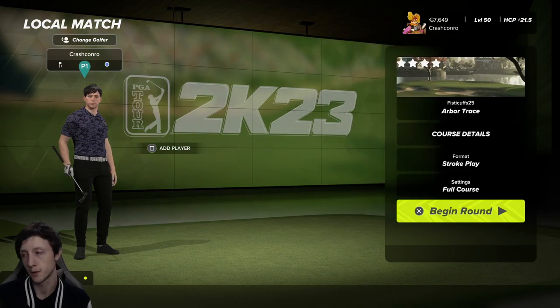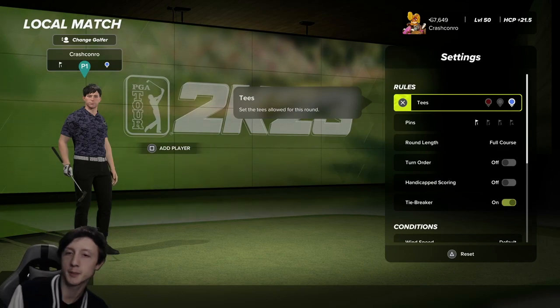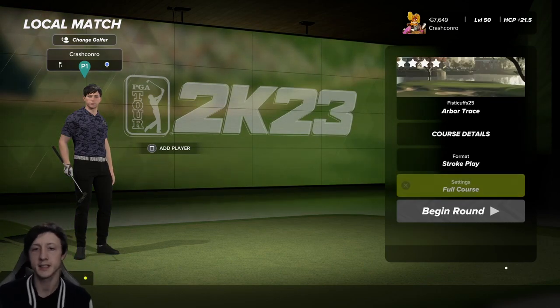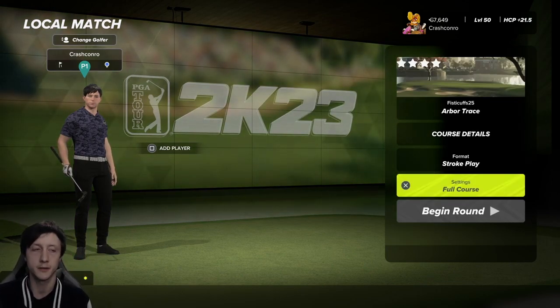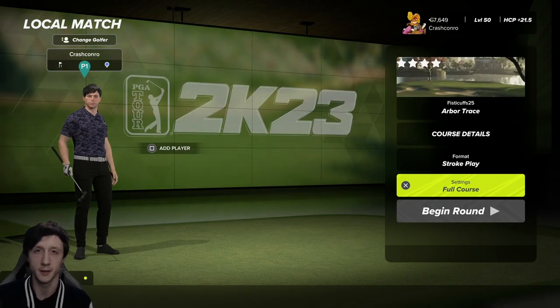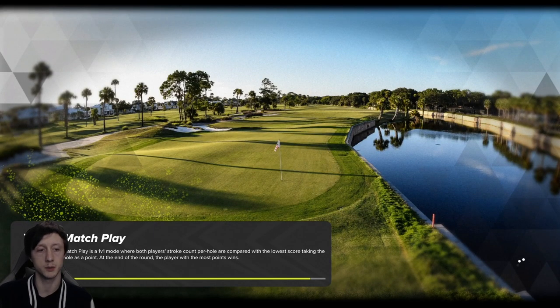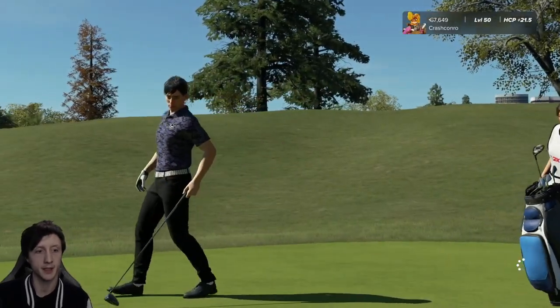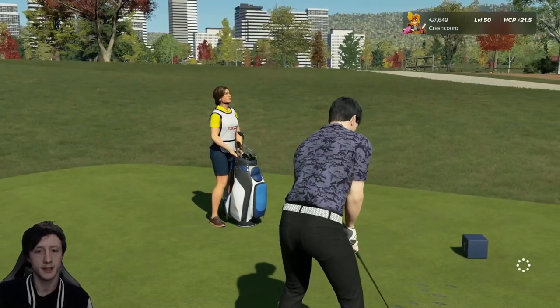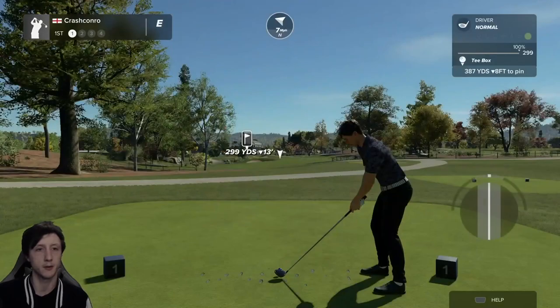The first job for everyone watching is to tell me what 3-12-3 track means because I'm not sure. I'm just going to play pin one. Everything is set to default except for the wind direction — I have it going a certain way because if you put it on default it swells around and I don't like it. I'm playing this two days after the course was published, so I imagine not many people have played it yet. Let's get into it and see what FistyCuffs25 has made for us.